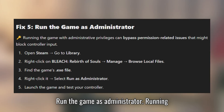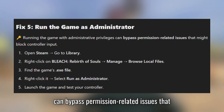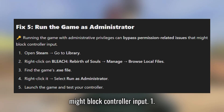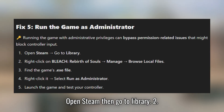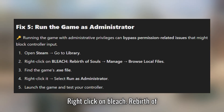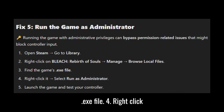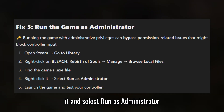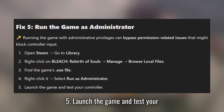Fix 5: Run the game as administrator. Running the game with administrative privileges can bypass permission-related issues that might block controller input. Open Steam then go to Library. Right-click on Bleach Rebirth of Souls and select Manage, then Browse Local Files. Find the game's .exe file, right-click it and select Run as administrator. Launch the game and test your controller.